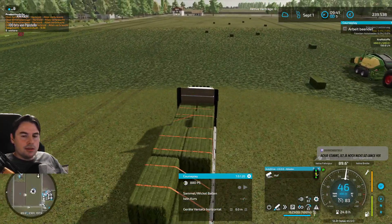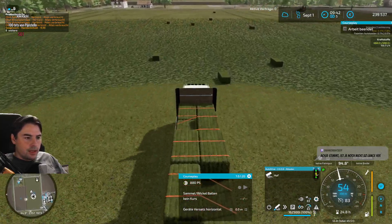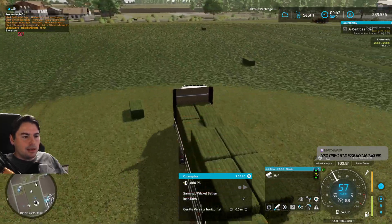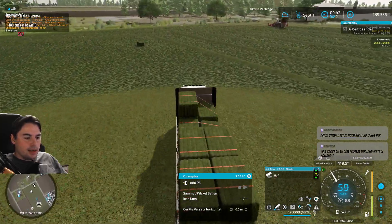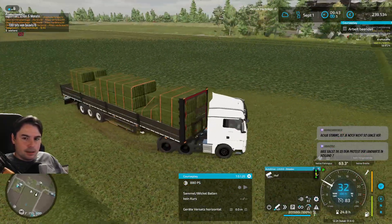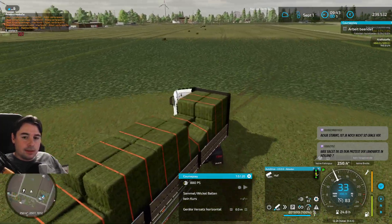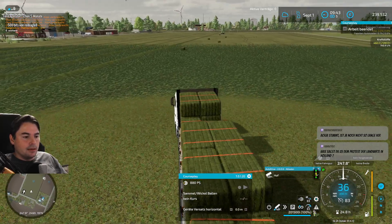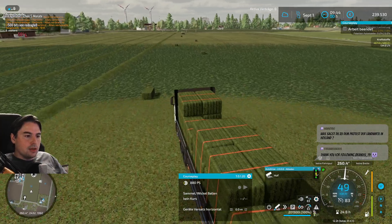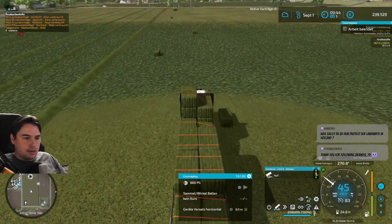Und in der Mitte - die Mittelinsel - ist komplett umstrukturiert. Weil ich einfach für dieses Getreide-Ziel wie im LS17, wo jedes Match-Team eine Getreidehalle hat, beziehungsweise sechs Getreidehallen - worum es darum geht, eine gewisse Menge Getreide abzugeben, um sich einen Punkt zu sichern und den anderen Teams das nicht mehr zu ermöglichen.